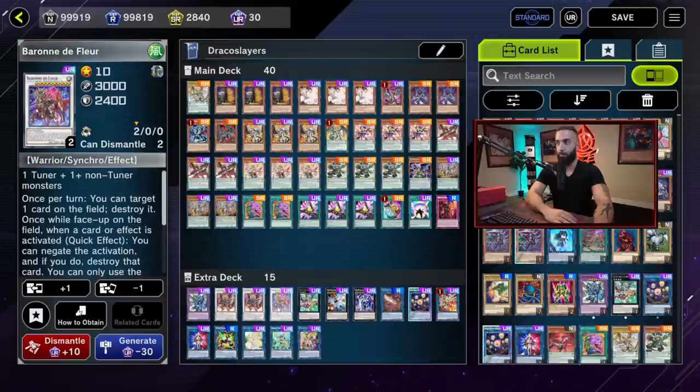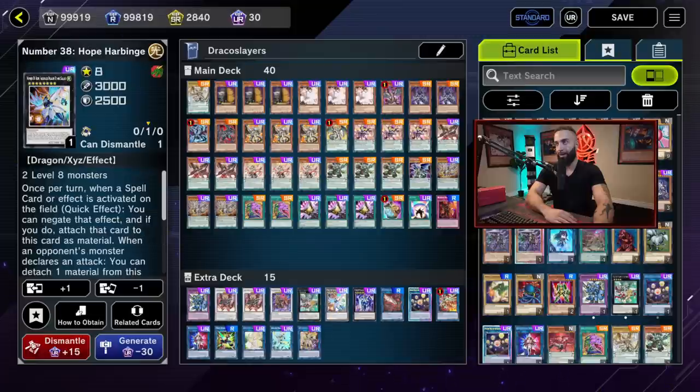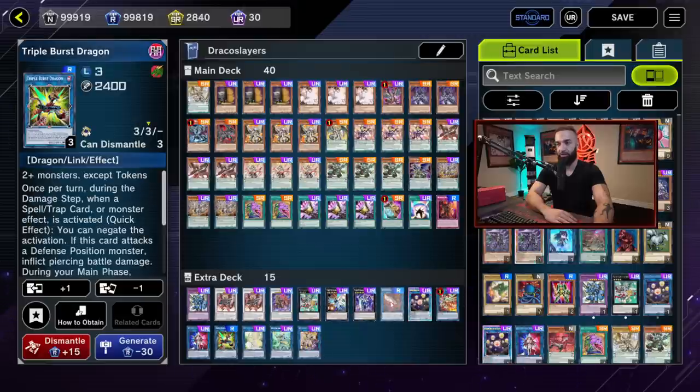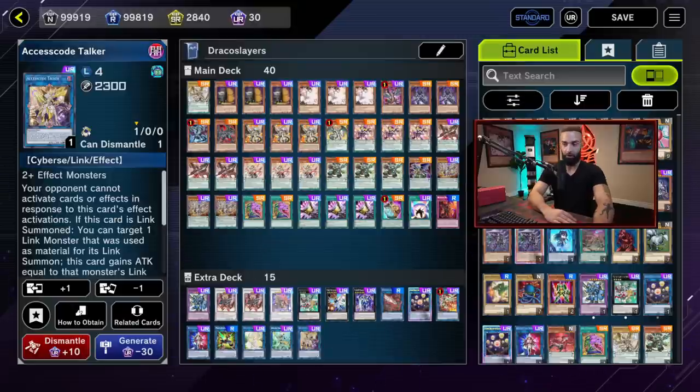For the extra deck: one Dinosaur Power, two Ignister — two is vital, if they get rid of one Ignister you need the second — one Magister Paladin, one Hope Harbinger, one Galaxy Eyes, two Rank 8s, one Pisti, one Triple Burst, one Seal, one Electromite, one Beyond the Pendulum, one Selene, one Apollosa, one Access Code. All of these are vital. There are scenarios you end on Apollosa and scenarios you end on Access Code — you can summon like crazy in this deck.